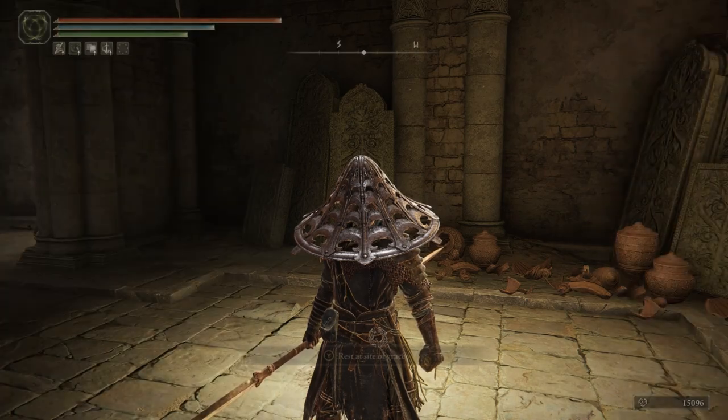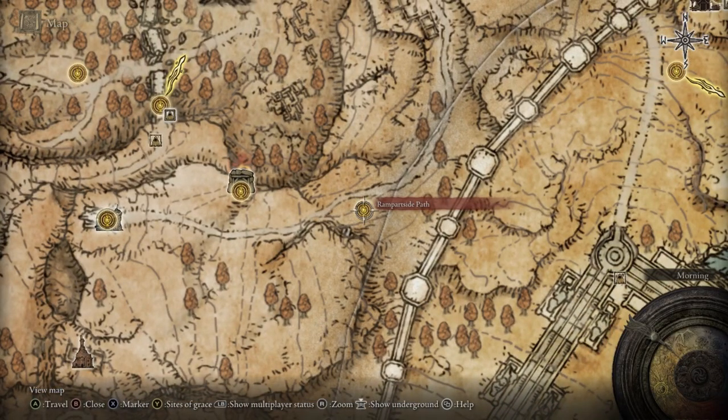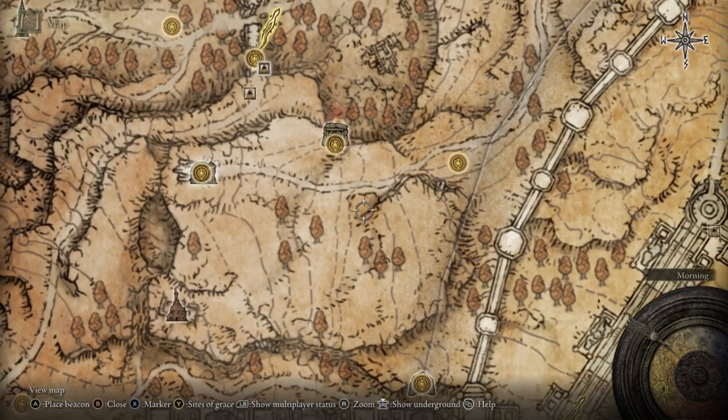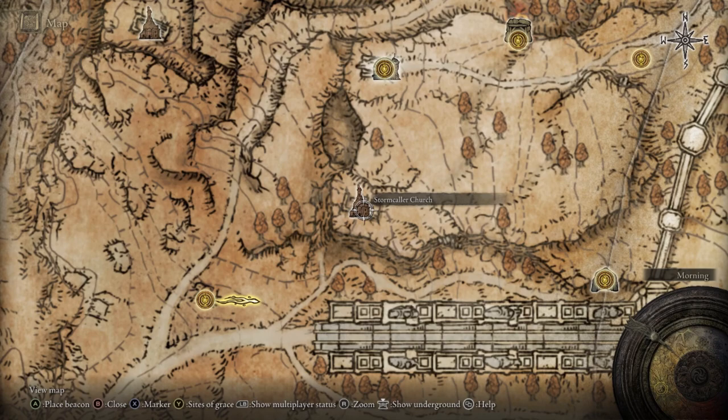Lastly, the Dragon Bolt Blessing can be found again in the Altus Plateau. Use the Rampart Side Path site of grace — the same one for the dragon you fought — and make your way to the Stormcaller Church. Once you get there, go into the church and the chest will be to your right behind the wall. There will be an enemy there, and that's where the spell will be.